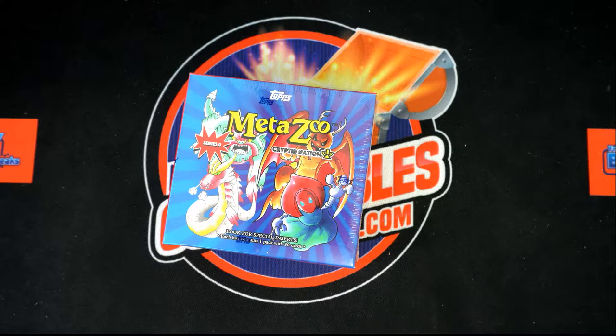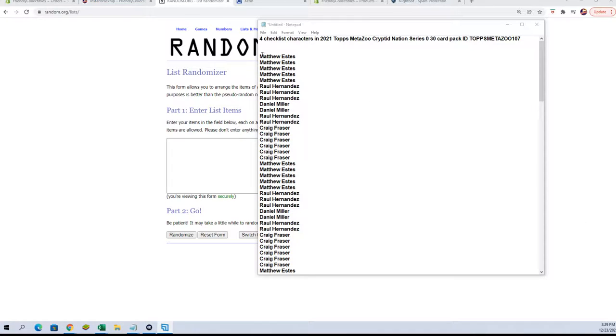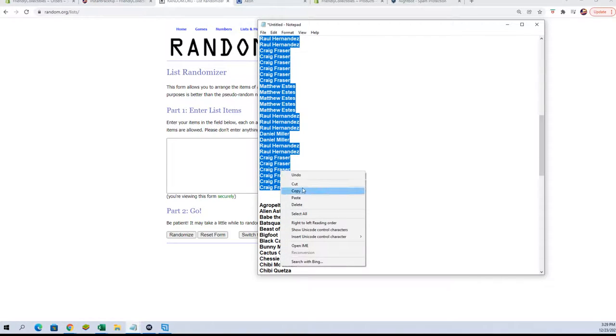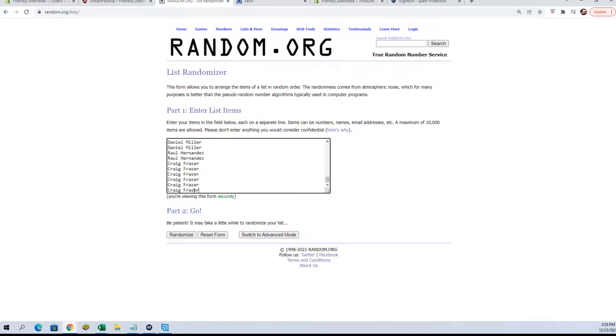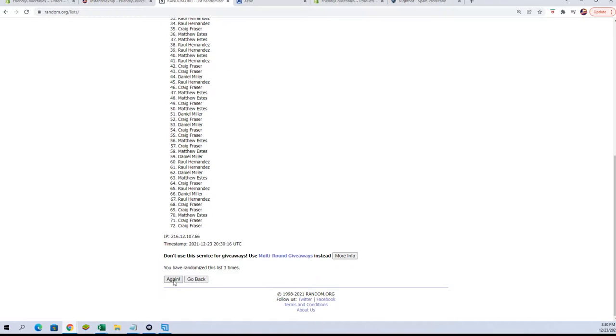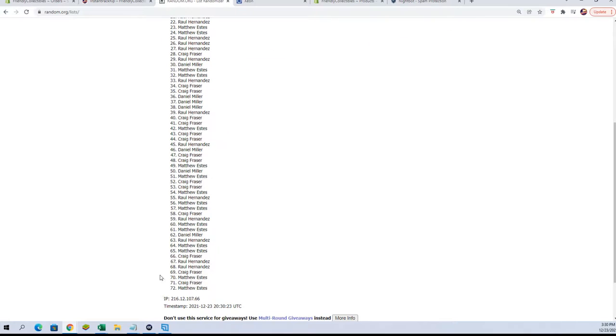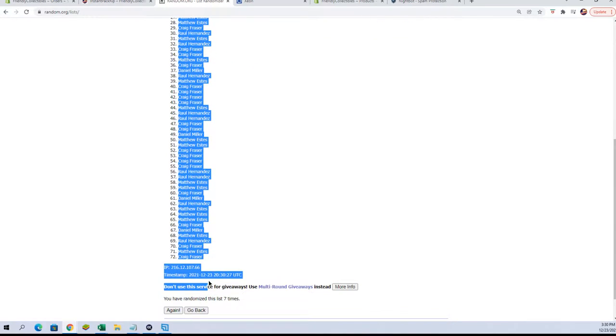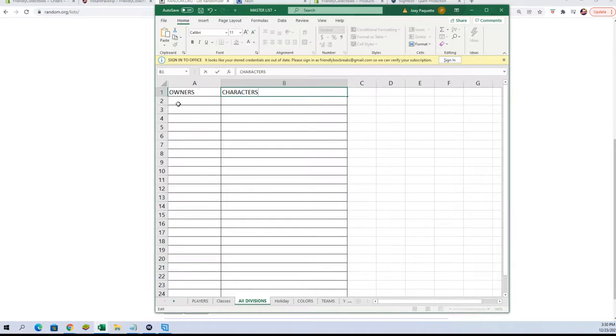Let's switch over right now and make it happen. Here are our owner names — there's a few of them. We're going to paste them in seven times and go all the way down. There we go. Now let's take our names and paste them into our spreadsheet.